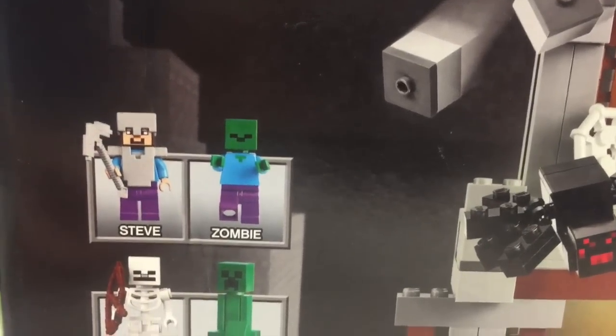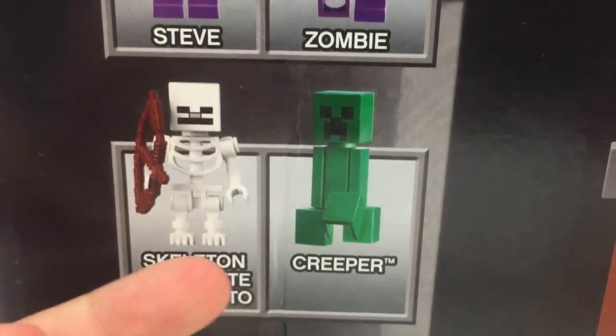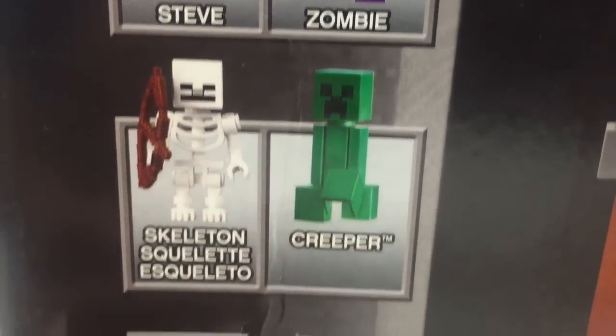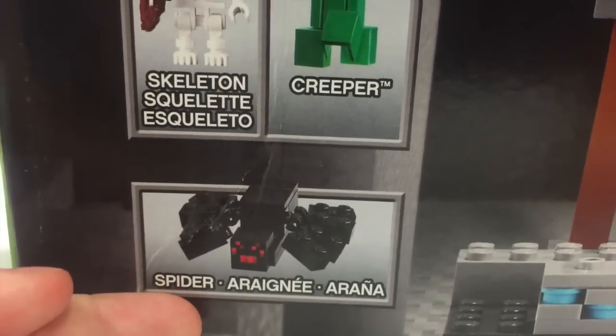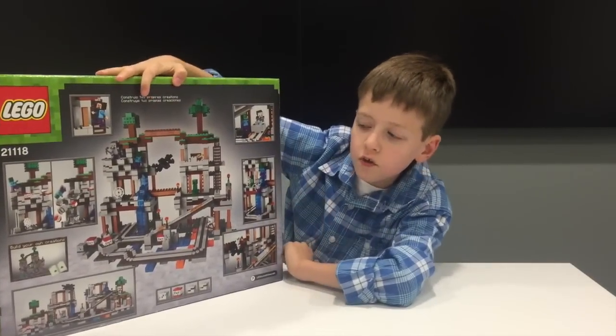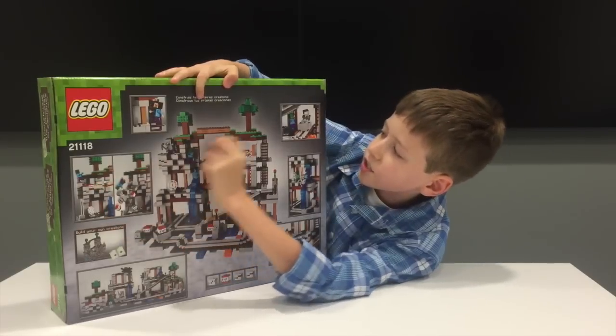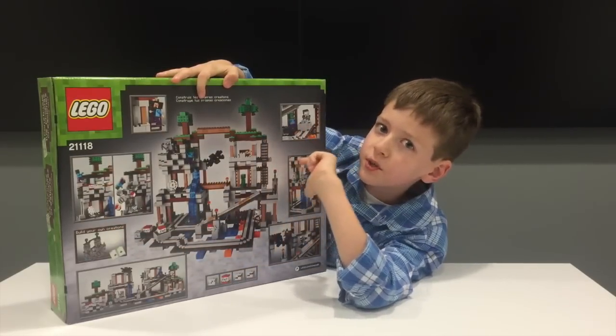The set comes with Steve, Zombie, Skeleton, Creeper, and Spider. On the back, it shows you all the cool stuff you can do with this set, like you can blow up some TNT, and it shows some action stories you can do.